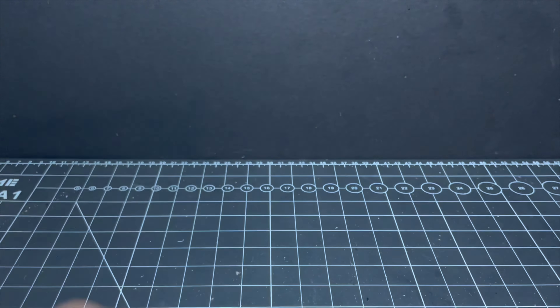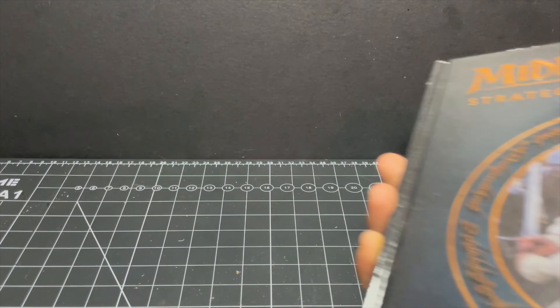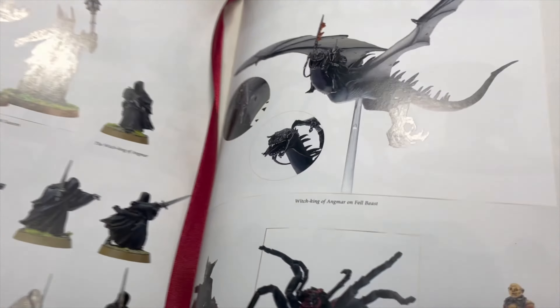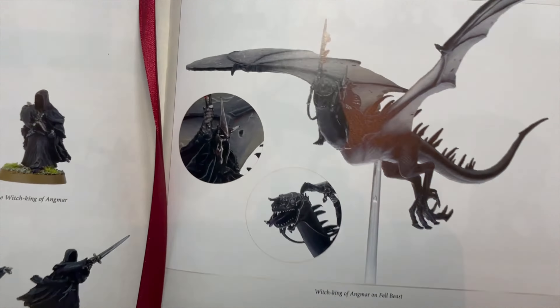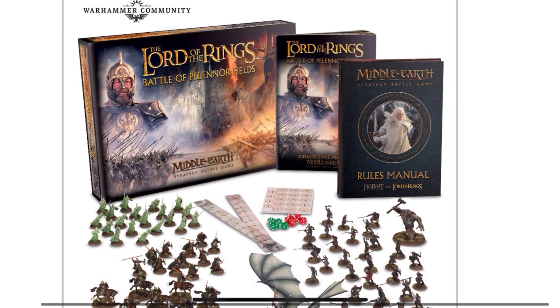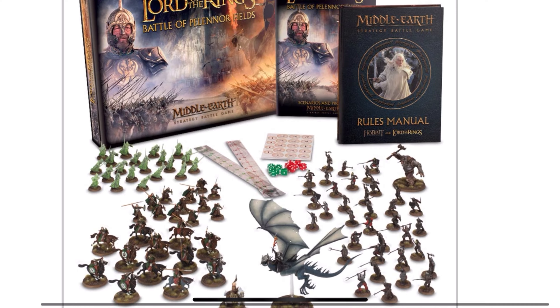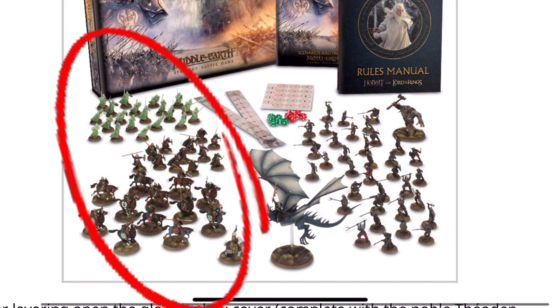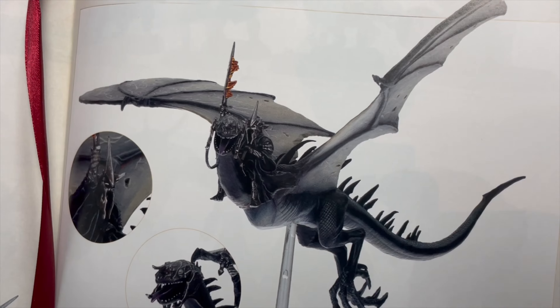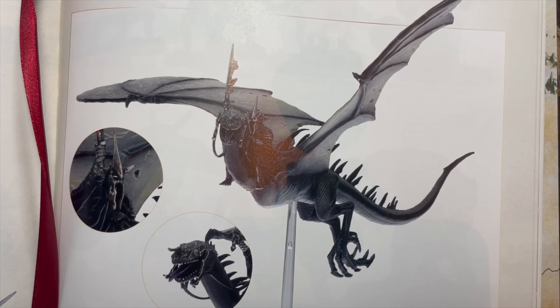Hello friends, hope you are well. Today I'm going to be painting something from my backlog: this quite spectacular Nazgul on a Fell Beast. I got this as part of the Pelennor Fields box set a couple of years ago, but only ever got around to painting the good half of the box — the not-evil side. Recently I've had a bit of a Lord of the Rings itch going again, so I think it's time to finally give this mini some loving.